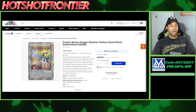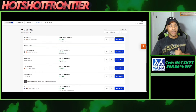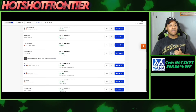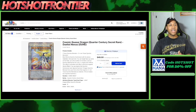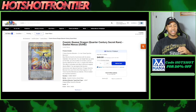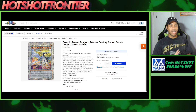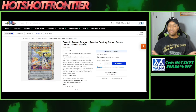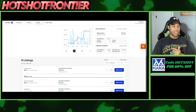Last but not least is Cosmic Quasar Dragon, the quarter century secret version from Duelist Nexus. It's getting bought out — there are only about three copies under $30, and then listings jump to $33, $45, $47 and up. There aren't many listings left on TCGPlayer, and on eBay there are about 40-plus. This card is finally seeing that buyout — it used to be around $22 for a long time. If you're looking to pick this up for your collection or deck, grab it now before it's too late.